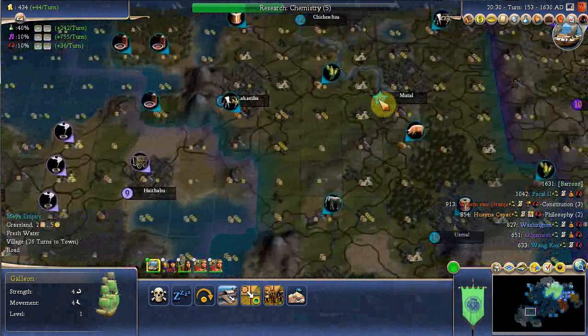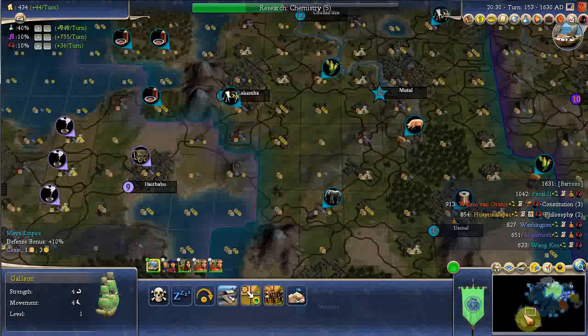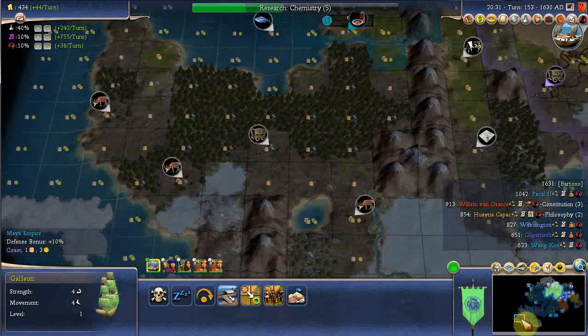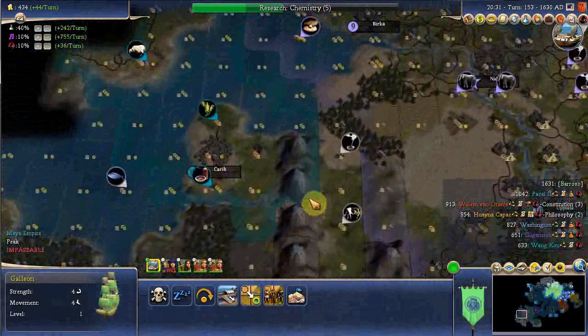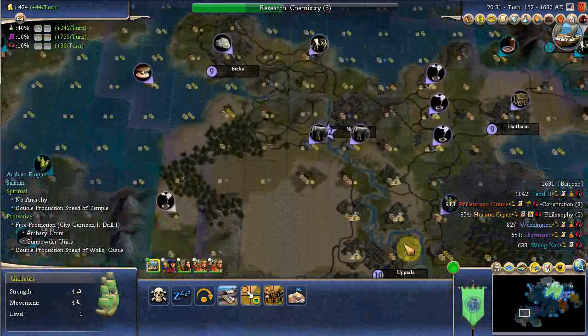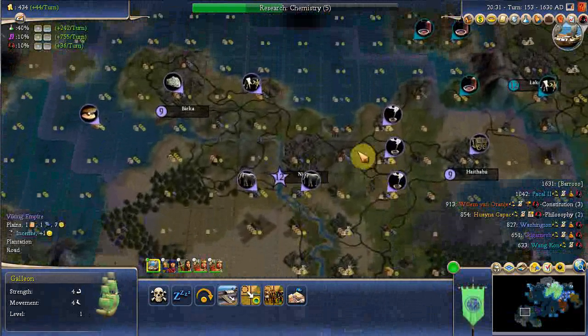I've met the Mayans — 15 there. Kugrash is weaker. There are places to settle down here as well, potentially. Let's meet the Vikings, shall we? Let's meet the Vikings anyway.